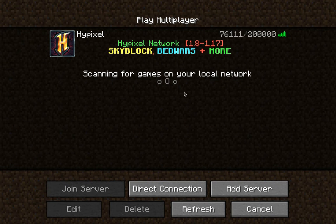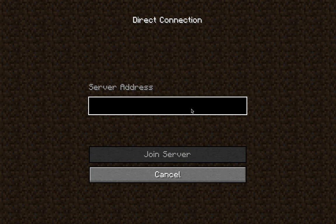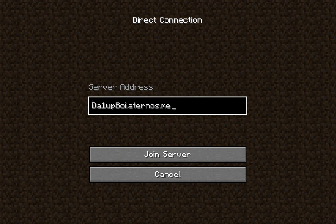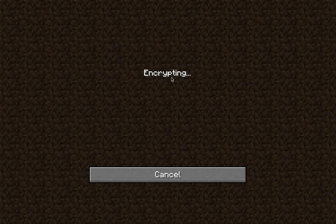This is actually the first time I'm connecting onto the server. You gotta go to Direct Connection — that was my other attempt at making the server. All you gotta do is put in this address: dowenaboy.aternos.me, and then you hit Join Server.